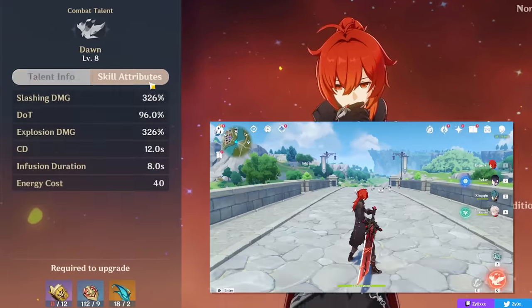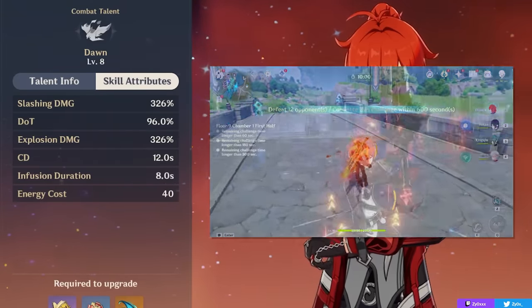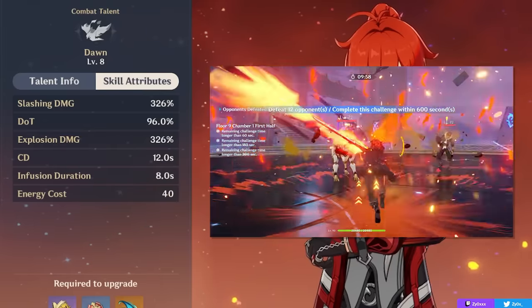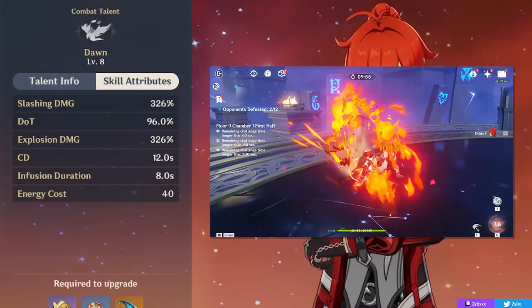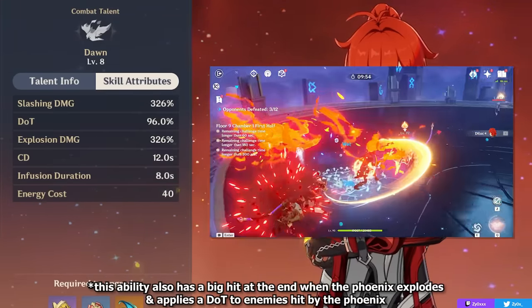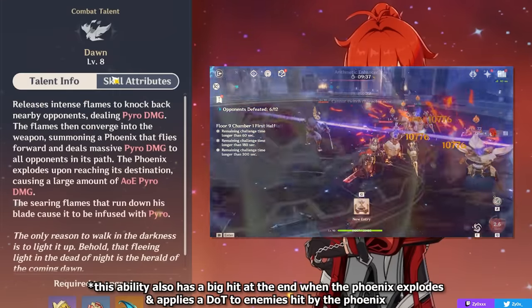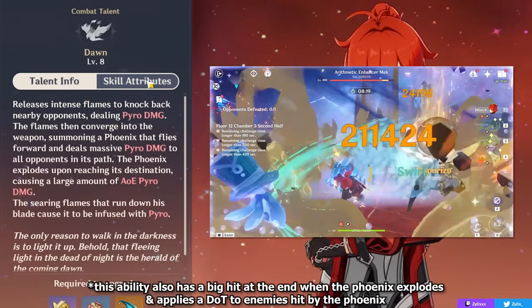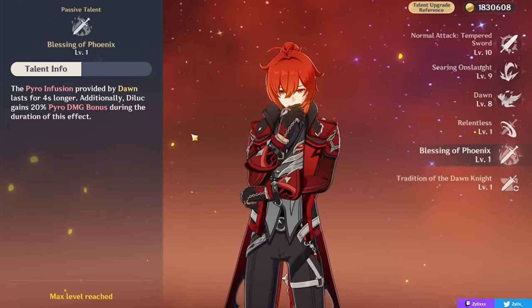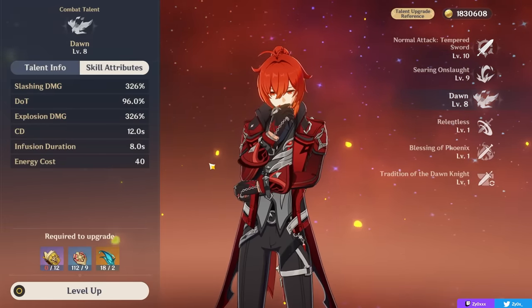For Diluc's elemental burst, this one will fire a phoenix in front of him. It has a large scaling and will knock enemies back in the direction the phoenix travels. Light non-boss enemies can get displaced quite a lot, so be mindful of your positioning. It has a large AoE of pyro damage, a 12-second cooldown, and a 40 energy cost. It will also infuse your attacks with pyro — extremely important for a main DPS — giving 100% uptime thanks to his ascension 4 passive, which extends pyro duration to 12 seconds matching the cooldown.